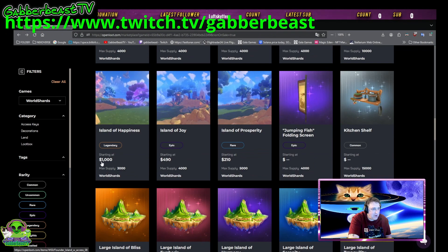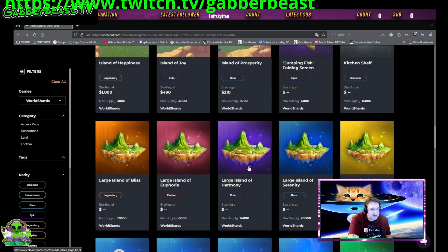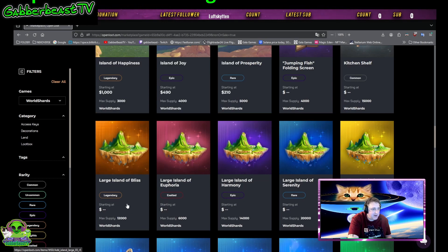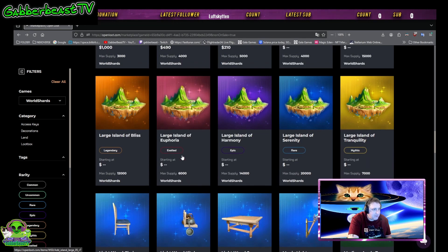And new islands. That's the islands you've accessed. Then you've got these islands here — Legendary, Exalted, Epic, Rare, Mythic. Look at this: 12,000 and 6,000. There are a few islands there.